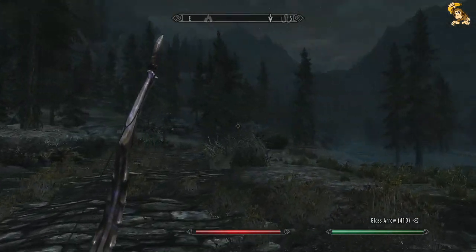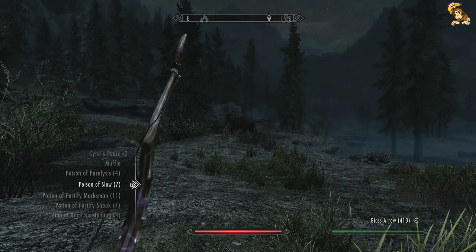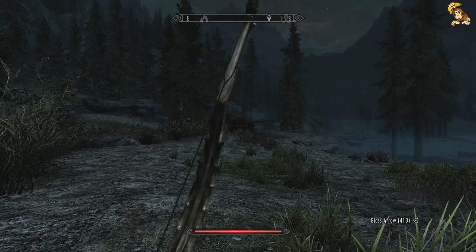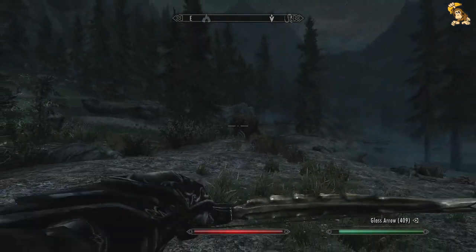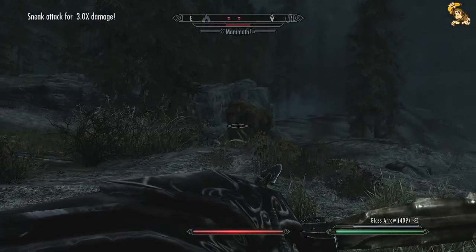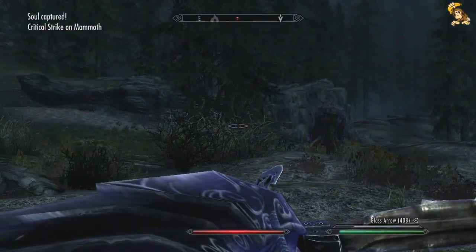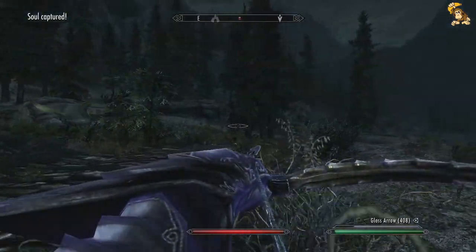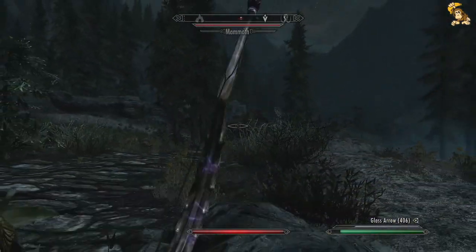I did see a mammoth as well. That is interesting because I need the souls. So, fortify marksman for this one - and Potion of Slow as well. I don't see any giants, but I do see a big red dot. He's got a friend! Excellent - I didn't see that. Two mammoths for the price of one. Perfect.